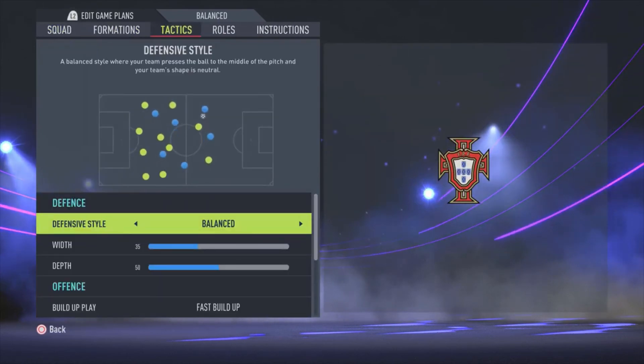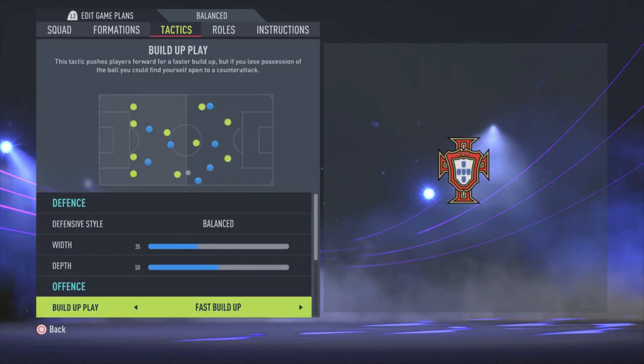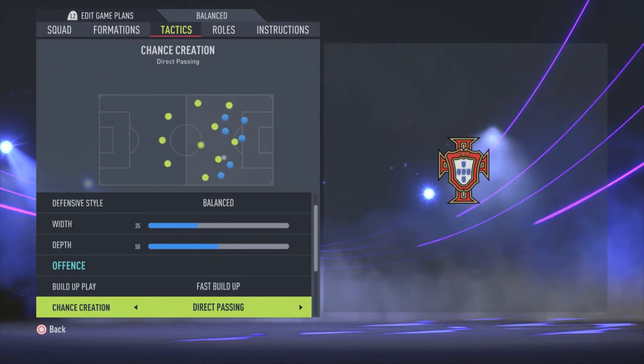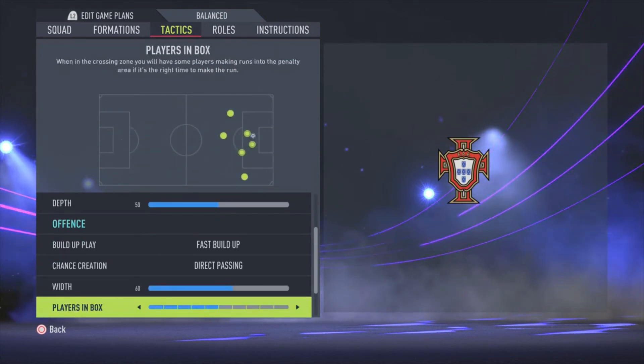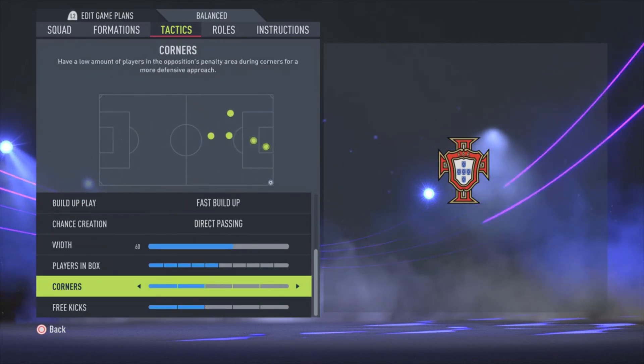Let's go to the tactics. I chose defensive style balanced with a width of 35 and a depth of 50. Buildup play is fast buildup with chance creation on direct passing. The width is 60, players in the box five bars, corners and free kicks are two — but those don't matter that much for the tactics; you can choose whatever you want there.